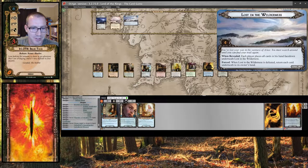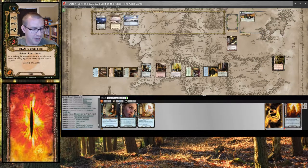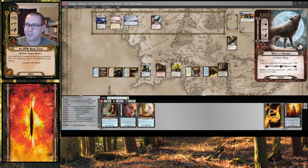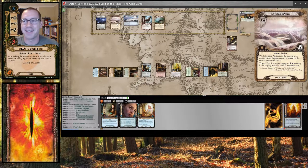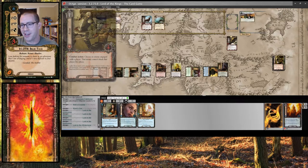I'm going to try and clear Lost in the Wilderness this turn, so let's push a little: 3, 4, 5, 6, 7, 10, 12. I think that should be good enough — I know there's 4 threat locations in the staging area and I would still clear. But there's some surging that might make it not happen. Wolf of Angmar surges into the Warg's Den. That's basically exactly what I thought might happen. That puts us at 3, 4, 8 versus my 12 — so I make 1, 2, 3, 4 progress. Lost in the Wilderness is cleared and in the victory display.